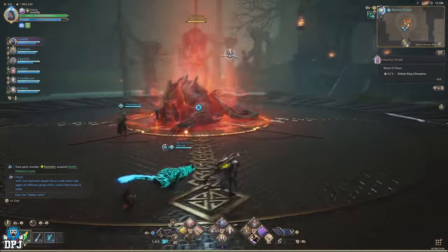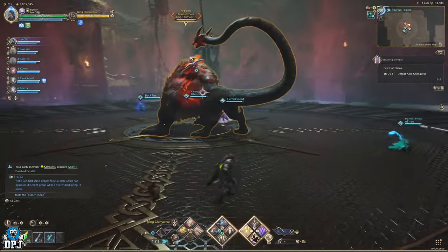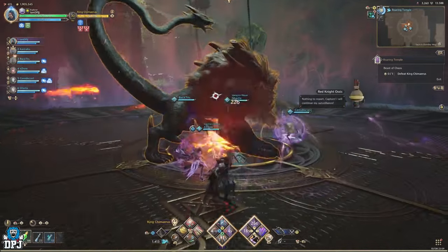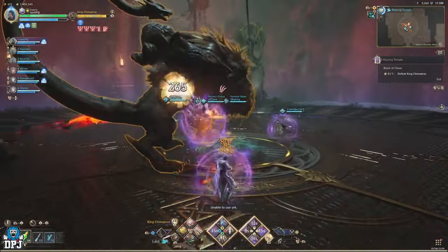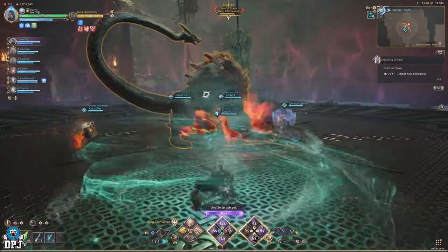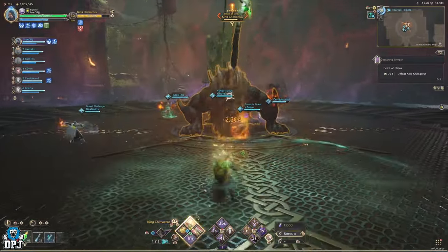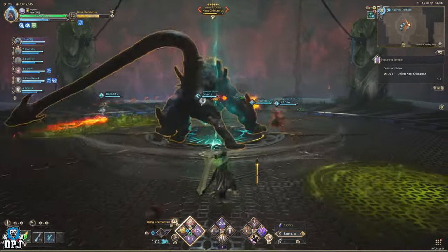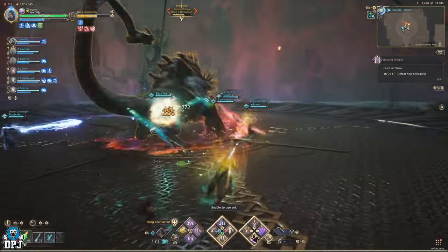The boss can be a pain in the ass. Even at a much higher level than the dungeon recommends, it can still kick your butt. The boss of this place is called King Chameras — I probably butchered that name, I normally do. If you are struggling here, it's probably because of a few reasons, but the most common things I see are a lack of a decent healer, or not knowing and understanding the mechanics of this boss fight. There are a few different mechanics you need to know in order to get this boss run down, and if you want to farm this for a certain item, it's important you know these things.